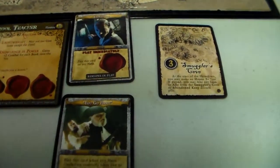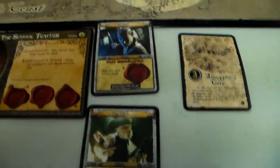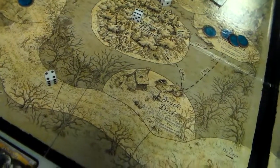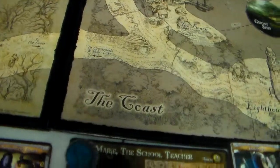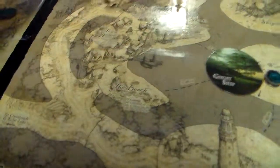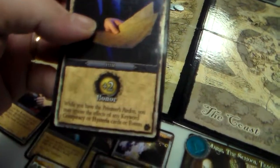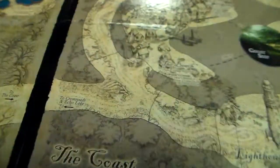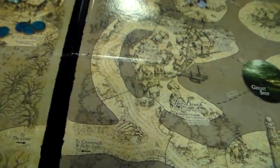And now Anne Marie rolls a 4. She has to spend 3 investigation. She will get a piece of Cursed Gold and now she will encounter the Smuggler's Cove and get an item — it's a plus 2 Honor.